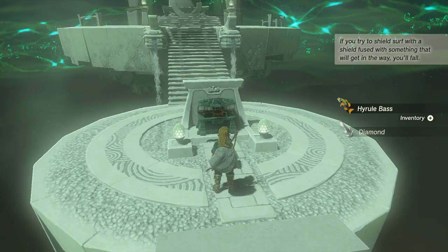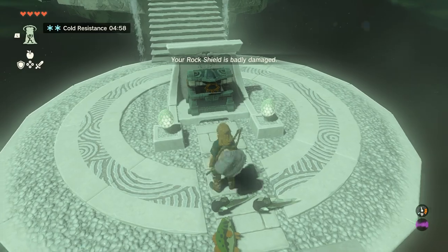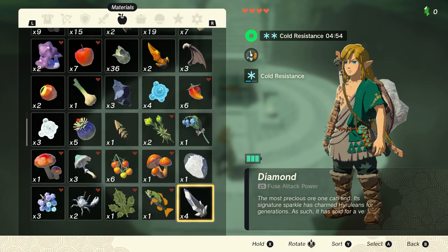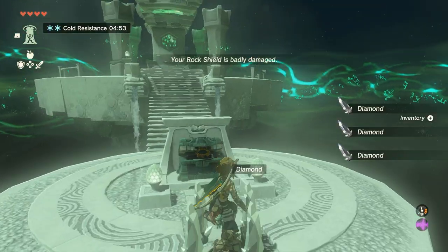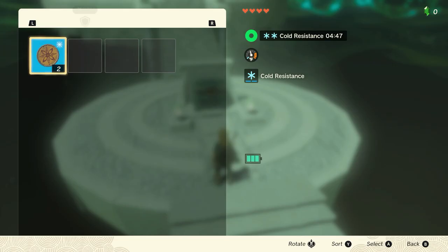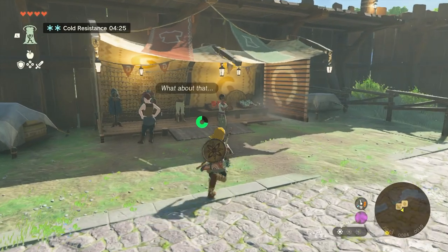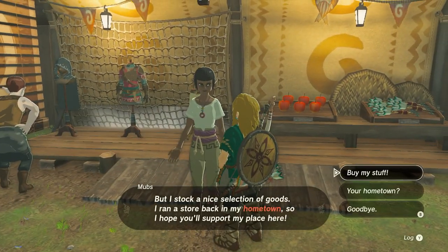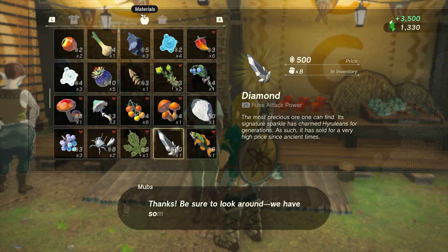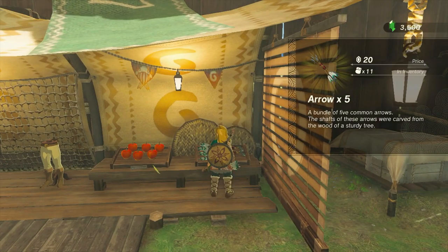Now repeat the process — make sure the diamonds are in your last slot and repeat the exact same thing, but now you're going to hold two diamonds. Those two diamonds are now four diamonds, and we rinse and repeat for as long as you want. Hold your four diamonds and now you have eight. That's eight diamonds in less than a minute, good for 4000 rupees if sold to any shop. It took me only 27 minutes and 25 seconds from receiving the paraglider at Lookout Landing to reaching the shrine and duping 4000 rupees worth of diamonds. Just a few minutes of performing this trick should secure you with enough rupees to last a long, long time, even if Nintendo patches this out next week.